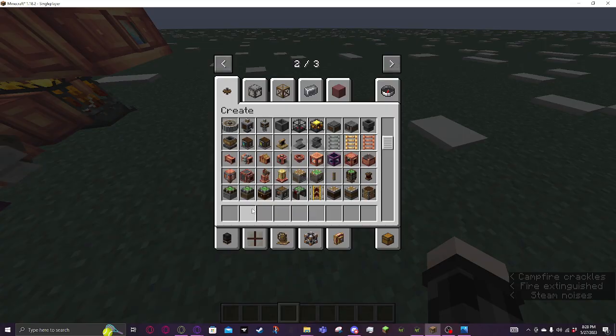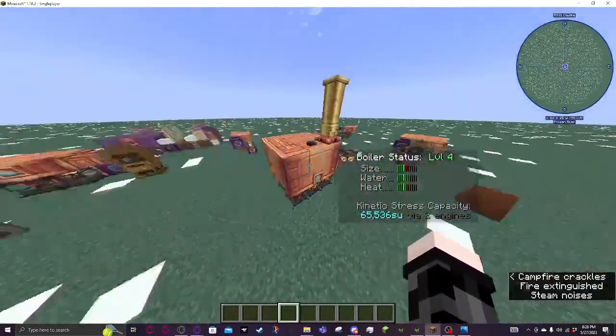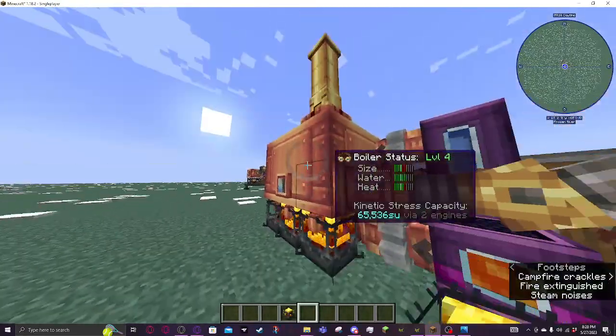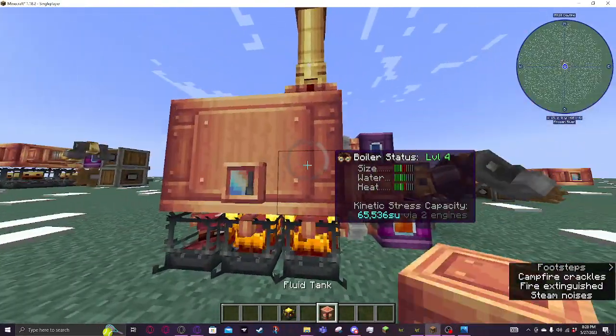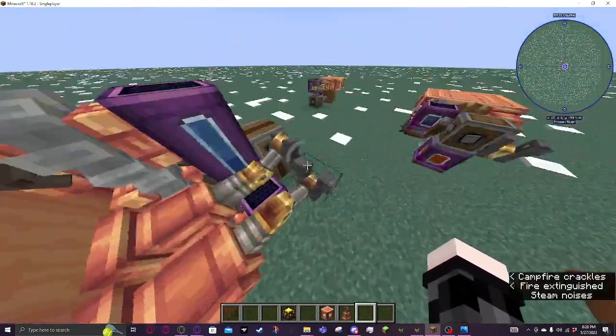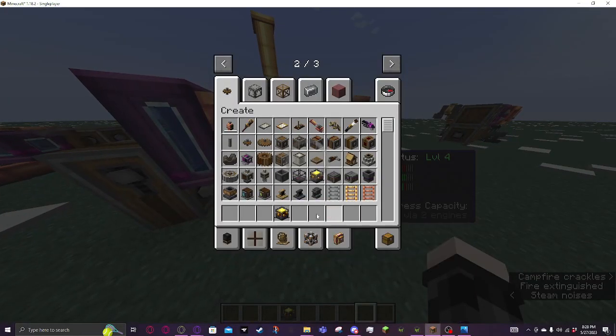You have the whole steam engine stuff, which is really complex. You have blaze burners that provide heat to the boiler — which is just fluid tanks. The steam engine goes to the side. There are cranks, water in them, right heat, and it starts going.